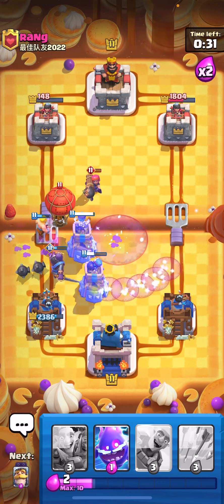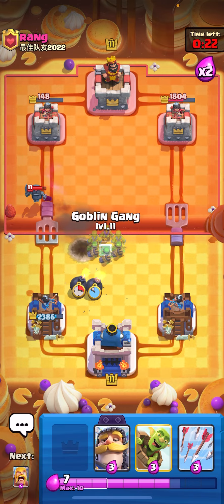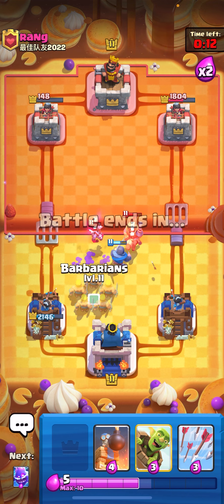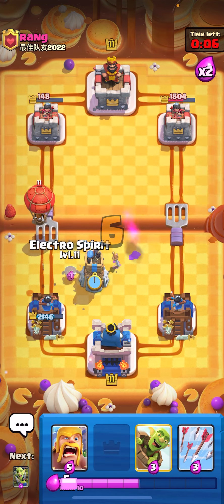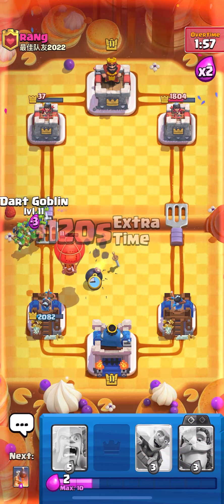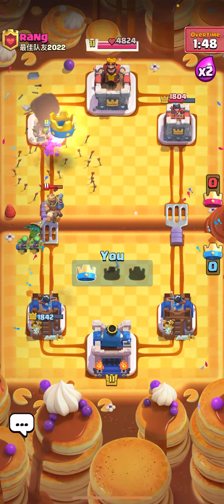I'm going to put Dark Goblin on top of the Firecracker. The Bomb Tower killed it - there's no way the Firecracker survived that. I can just E-Spirit on this Balloon - it's all dead. I'm just going to play my Knight all the way up high. I might have to just let that Prince go. I'm just going to put my Bomb Tower and E-Spirit right now. I don't think this guy had any spells, so it was a pretty easy matchup. It should only be death damage, and I just need one more set of arrows and I win the game. That's going to be a pretty solid game - he had nothing to kill my stuff on defense.